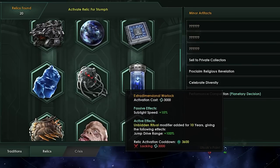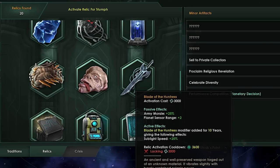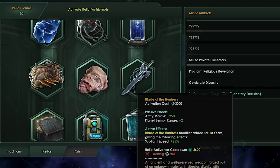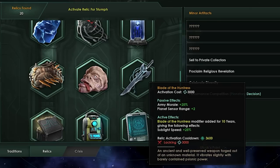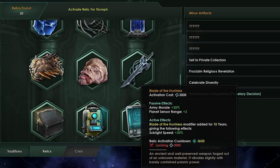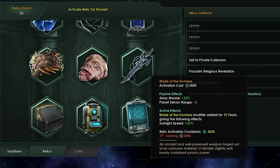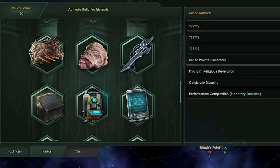Then we have the Event Relics. My least liked one is the Blade of the Huntress. Right now it gives your armies a morale bonus of 25% — and I hate armies to begin with — and it gives planetary sensor range plus two, which is okay. This is all going to change. Instead, it's going to give you plus 20% diplomatic weight as a passive, while removing the planetary sensor range. Plus 20% diplo weight on a basically guaranteed relic is insane — that's like two envoys' worth of diplomatic weight that you can deploy inside the galactic community, spread across the whole galaxy rather than just where your envoys are.